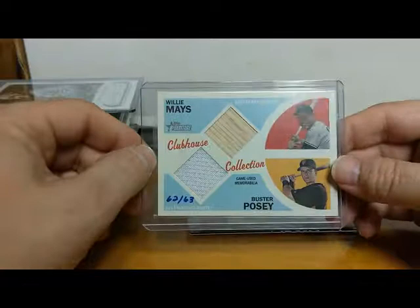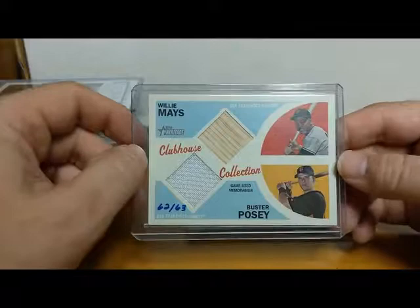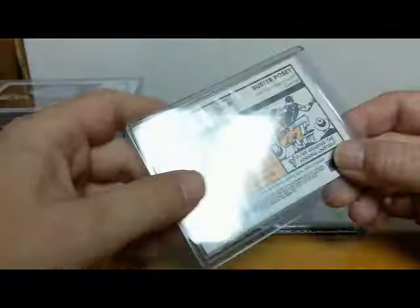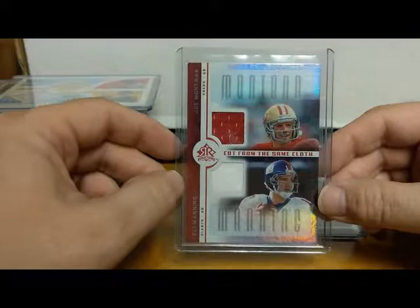Here's another look at this — a game-worn back card. Willie Mays game-worn jersey card with Buster Posey, numbered 62 of 63. Topps Heritage Clubhouse Collection. Look at that — two of the greatest all-time San Francisco Giants right here, Willie Mays and Buster Posey, from 2012. Beautiful card.